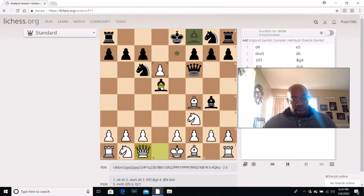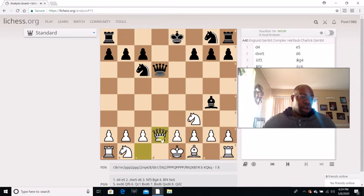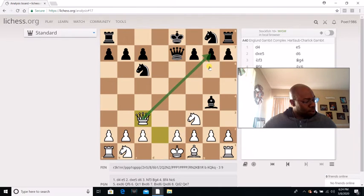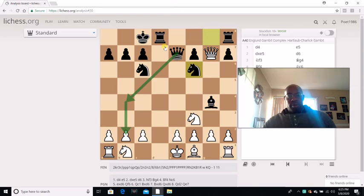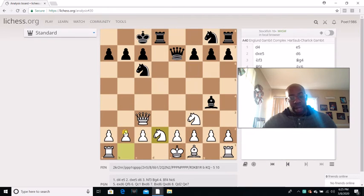I actually go Bishop captures D6. He takes, I take back, and he decides to try to trade off Queens. I didn't want that, so I go Queen E7. The move I probably could have played was Queen F6 — still putting pressure on the B2 point. But I just went Queen E7. He goes Queen C3, hitting the G7 point, so I just castled Queenside. When I castled Queenside, he actually goes Knight B to E2. Now, obviously I was giving up this G7 point. The whole reason why him taking it would be bad is because of Knight F6 — I'm threatening Queen B4 check and threatening Queen captures B2, with his Rook controlling the D file and the King still in the center of the board. So it could get very dangerous for White if he decides to be greedy and take the point, which he didn't do. That's why he went Knight B to D2.